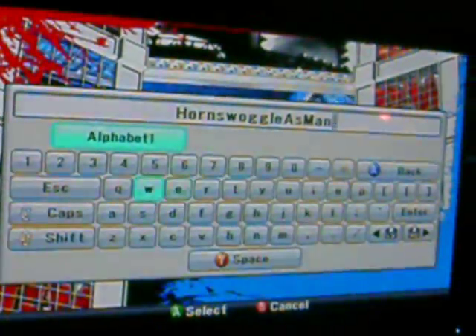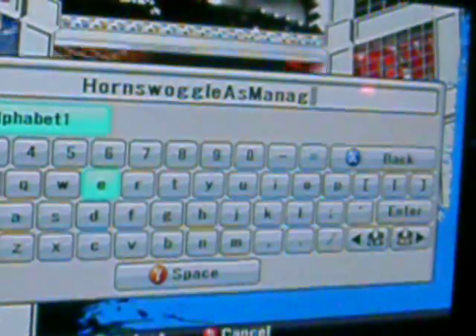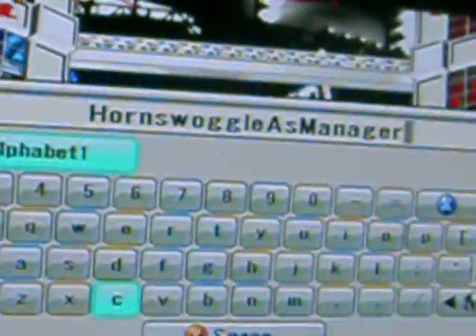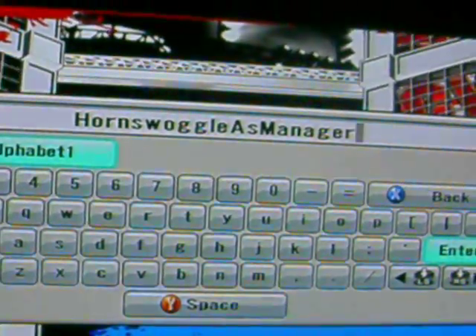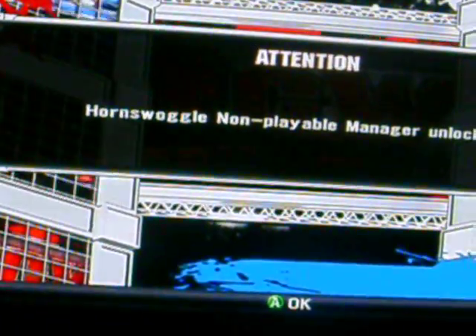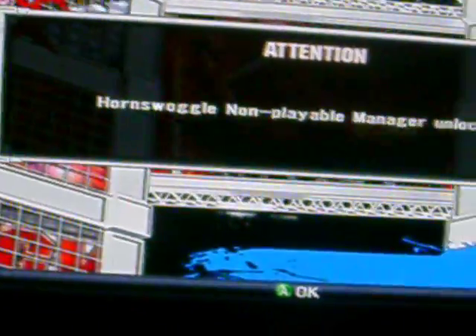There's a cheat for Hornswoggle as manager. There it is. That's how you get the cheat code for Hornswoggle as General Manager. Hornswoggle is now a playable manager. There we go. There's how you unlock him.